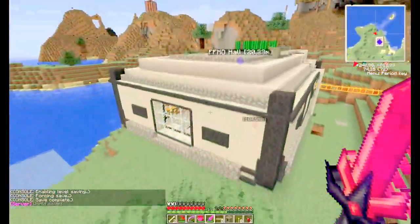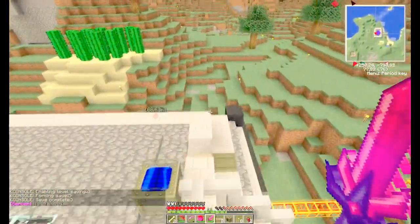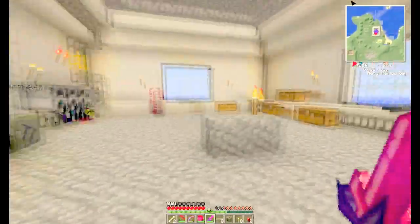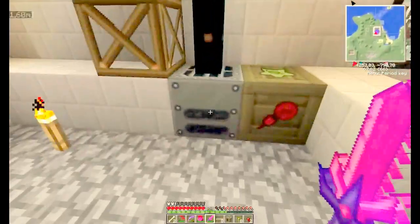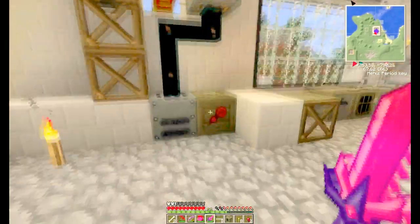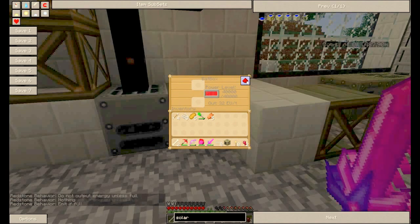The good thing about the Philosopher's Stone is that when you create things using it, you don't lose the stone — you just have to charge it once in a while. This is my geothermal generator; it's filled with lava but it's not generating energy. That's a mystery to me — I don't know why it behaves like that.